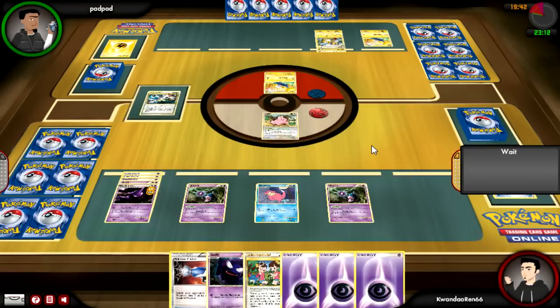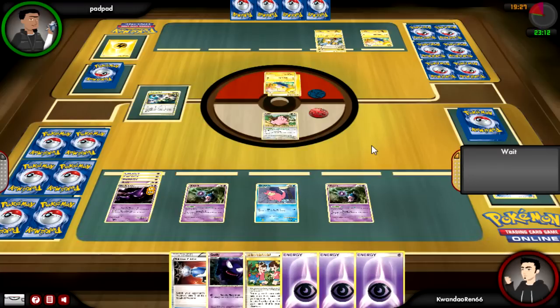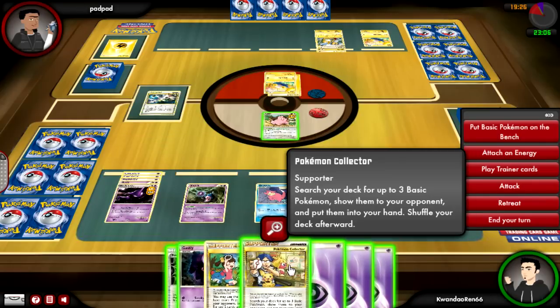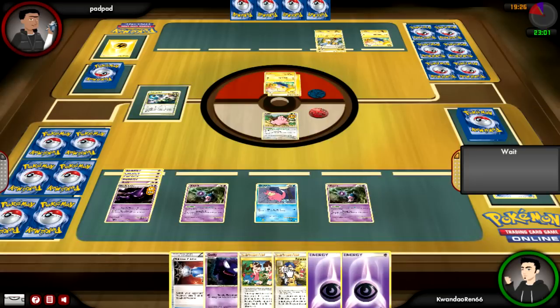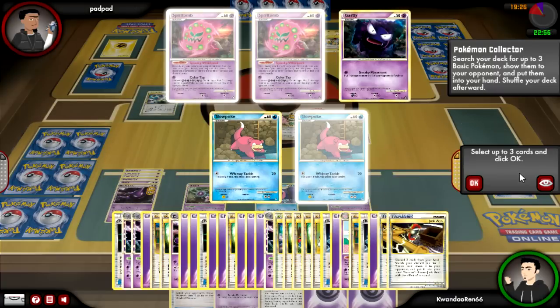I still don't get anything. I wake up, and this is kind of going to bait him into attacking with Ampharos. I was really frustrated at the lack of Peacoms. I would have gladly Peacom'd at that point, but I'm going to go ahead and put an Energy Down on Haunter and use Pokemon Collector to get some Peacom fodder.